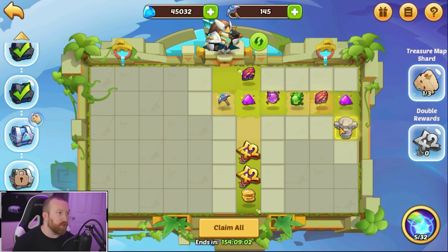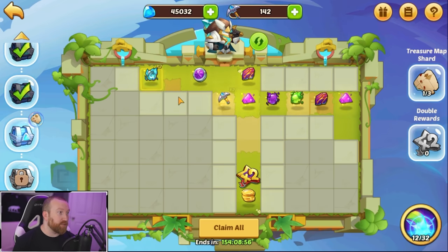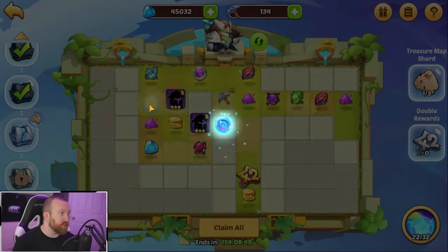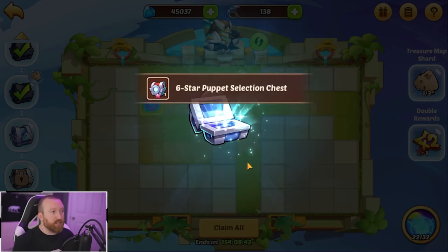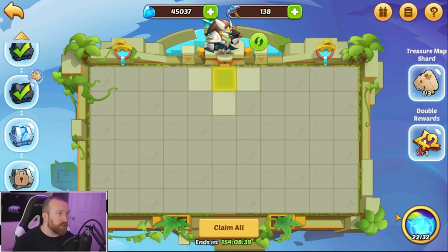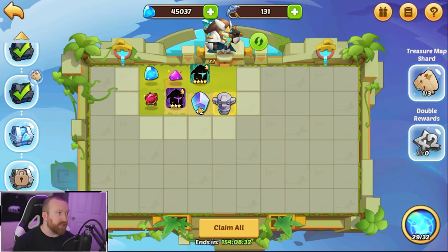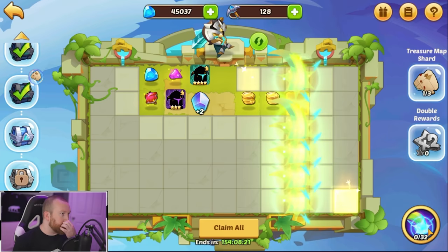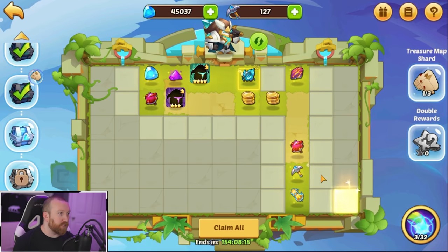Let's see if we can find a totem — perfect. We'll do the two-times, grab two profit orbs — that's a good payout. Can we find another totem? We got more energy, that's really good. We found the exit. We'll claim all, get the two-times bonus for next level, move on forward. We'll get our six-star puppet which is perfect. We'll stick to the left side a little bit here, then work our way back to the right.